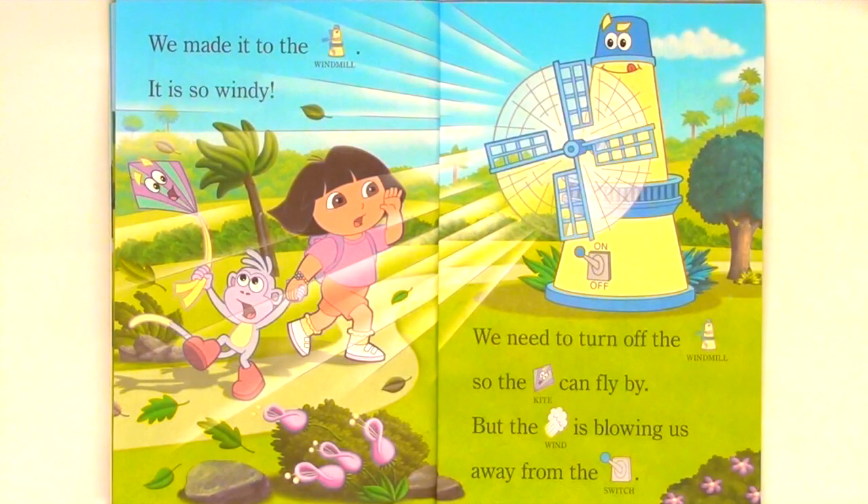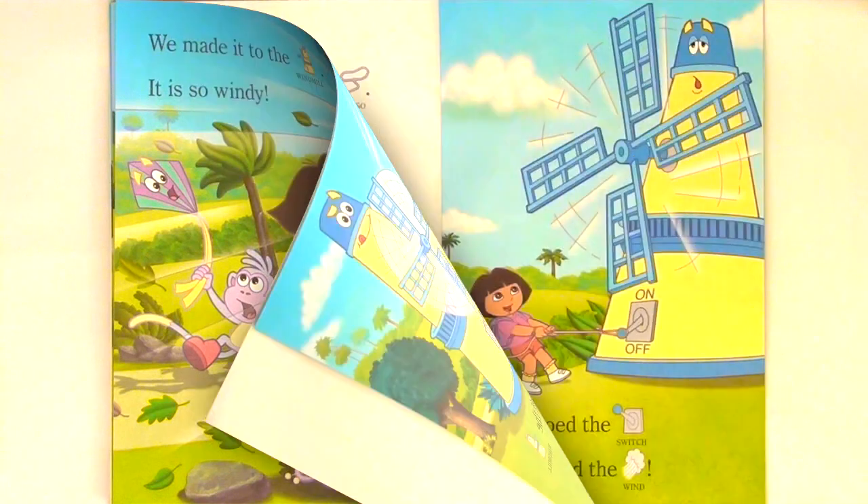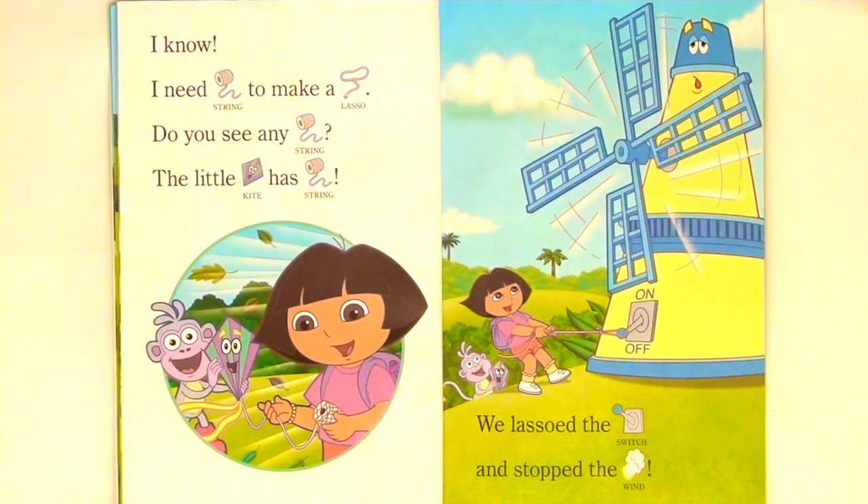We made it to the windmill. It is so windy. We need to turn off the windmill so the kite can fly by. But the wind is blowing us away from the switch. I know — I need string to make a lasso. Do you see any string? The little kite has string. We lasso the switch and stop the wind.